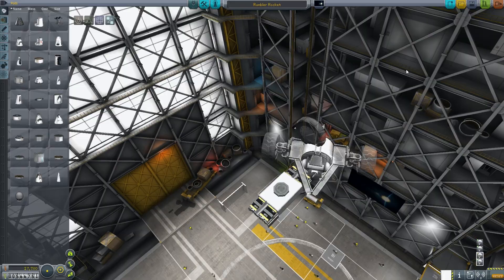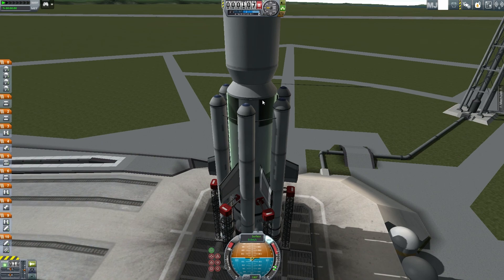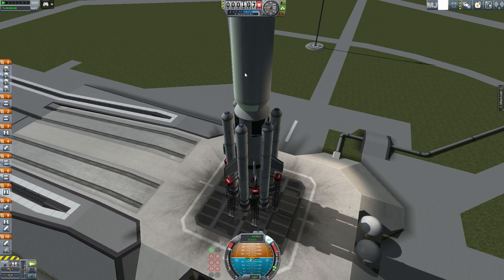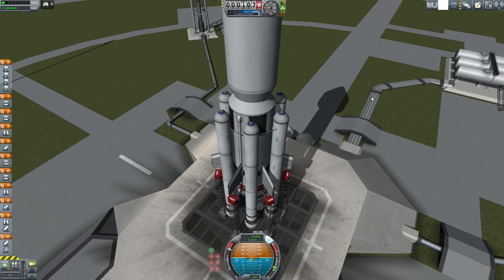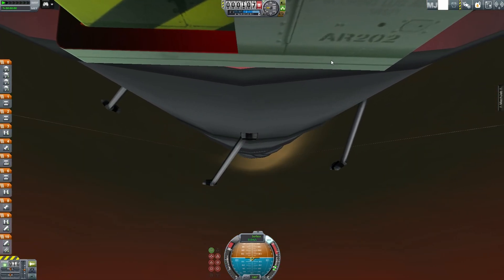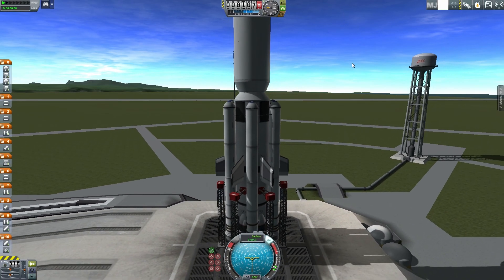Now let's look at the lifter that'll get the Rumbler to Duna. It has several stages: a booster stage, a main orbital stage to get into orbit, a transfer stage under a fairing with three nuclear engines to get to Duna, and then on the very top in that fairing is the rover. The rover sits at an angle inside, so I'm controlling from a mech chip to fix the compass orientation. We should be able to launch no problem.